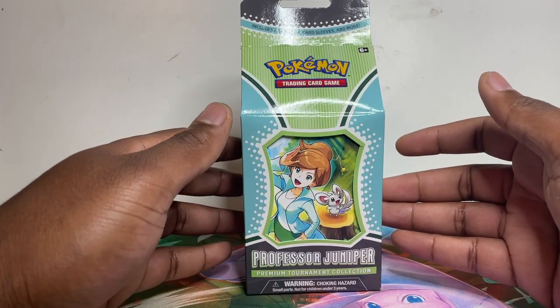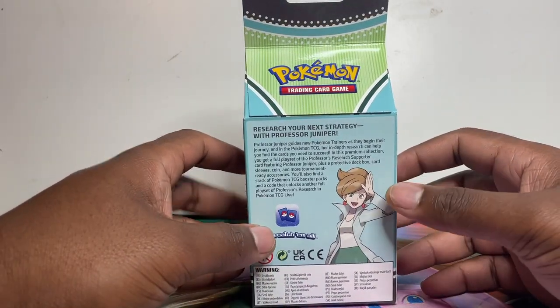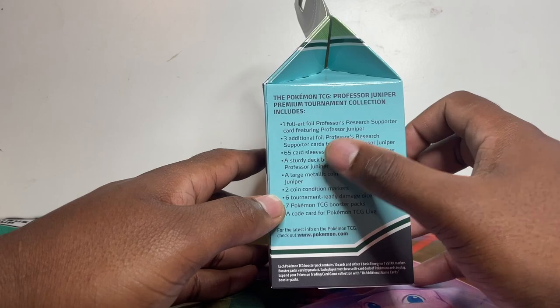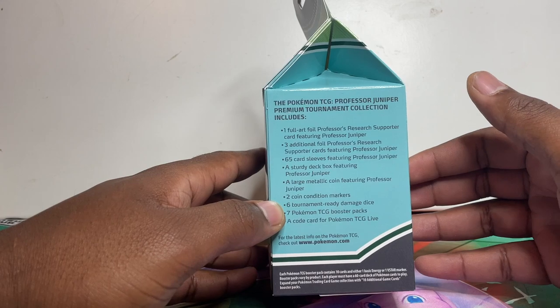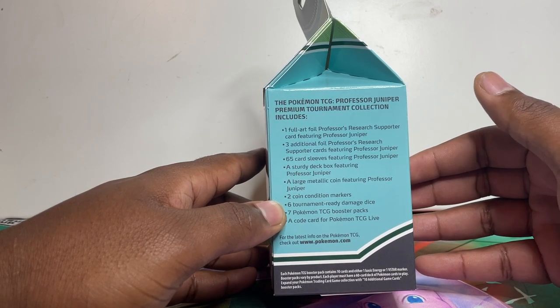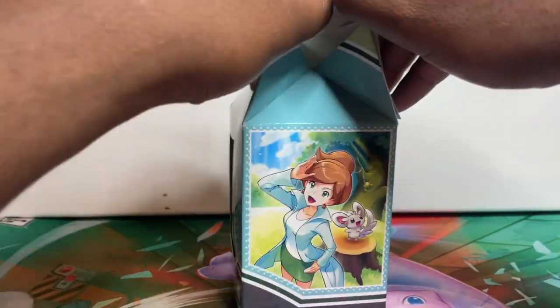This is your Professor Juniper box here. As you can see from the artwork on it, and on the back it tells us what it comes with: one full-art promo, three additional foil promos with a cosmic holo pattern, 65 card sleeves, a sturdy deck box, a large coin, two coin markers, six tournament damage dice, and seven packs. That's nice, plus a code card.